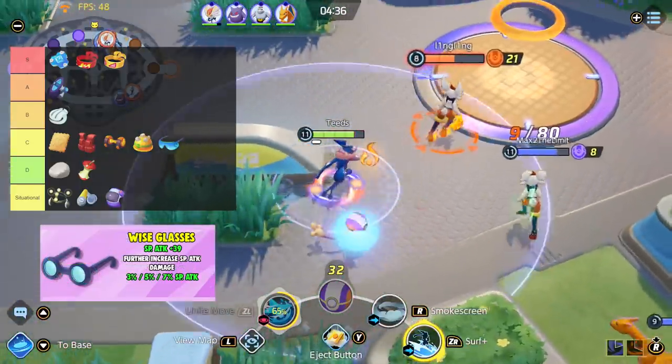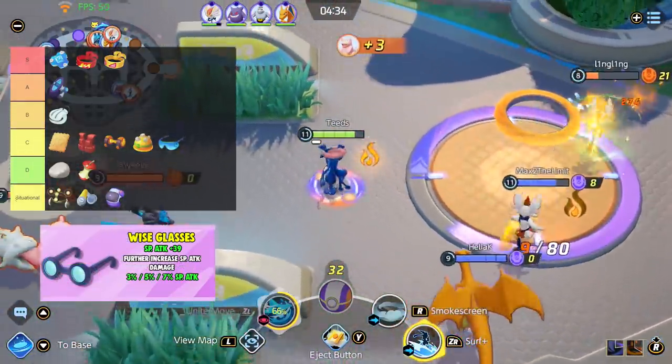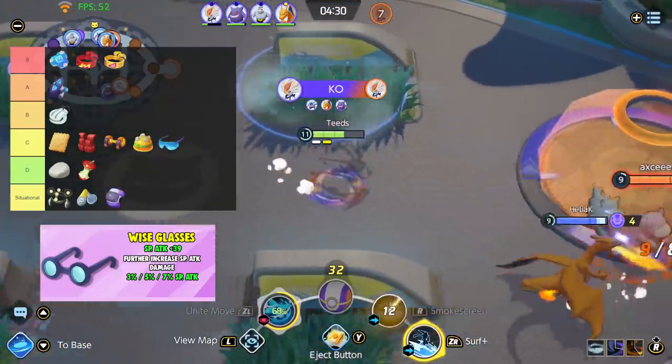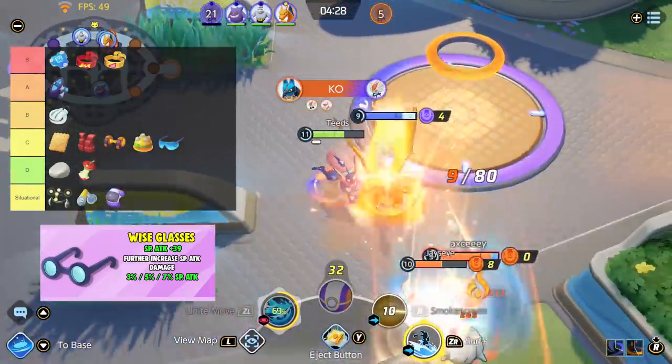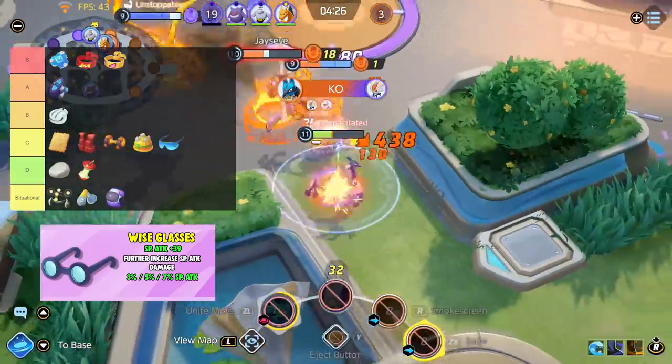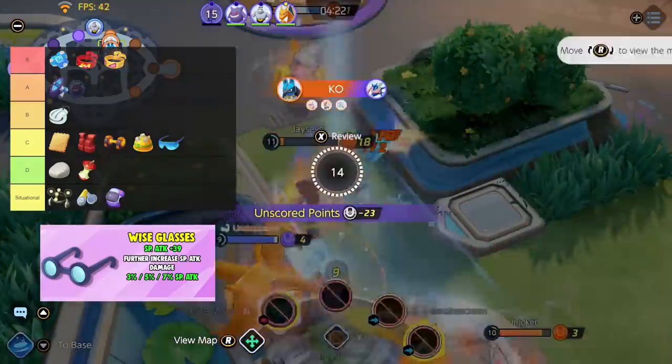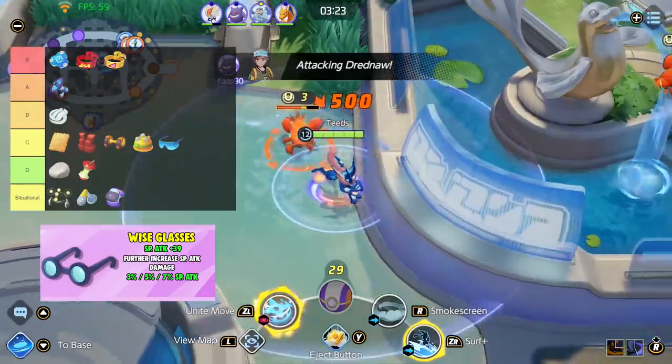Lastly, Wise Glasses. Further increases Special Attack damage. This item has a flat value and a percentage value to increase your Special Attack. It's just an item that increases your damage for Special Attack-based Pokemon. To me, this item is definitely the best item for those who want to increase their Special Attack damage. I will be placing Wise Glasses in A tier.